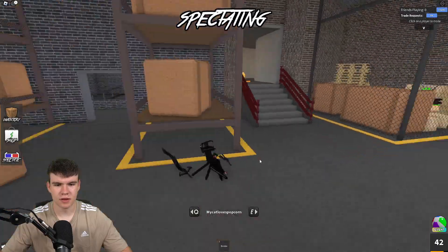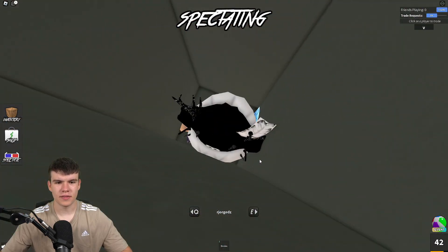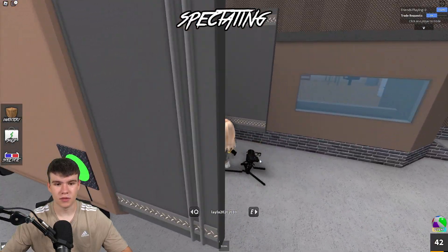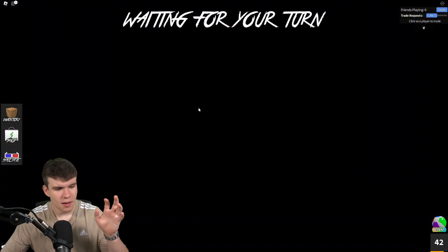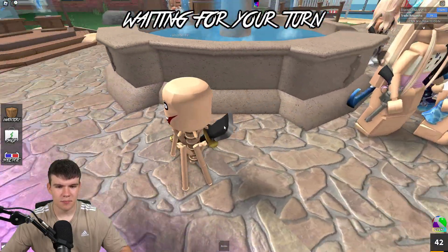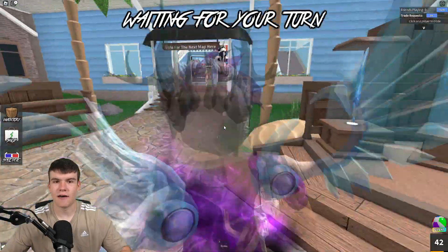There's the murderer — it's absolutely tiny. It's like a spider thing, pretty strange. There's the sheriff, and they're probably gonna die soon. Actually, they've shot the murderer! I don't know how they managed to do that because the murderer is literally tiny. There's another person with a spider-type avatar — this is very strange.